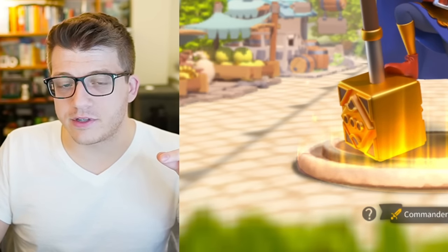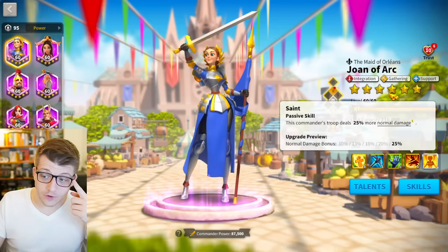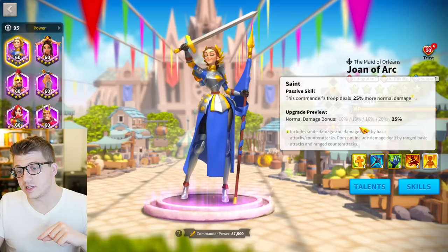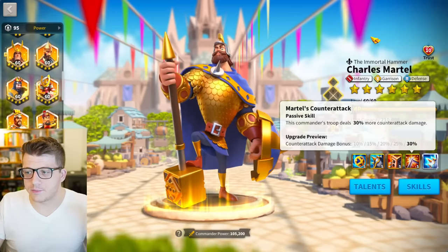Truthfully, a 30% counterattack damage buff isn't nearly as good as the fourth skill on Epic Joan of Arc. She gives you 25% normal damage, which includes basic attacks and counterattacks. So I'd rather have purple Joan of Arc's fourth skill than this one, and that's really saying something.